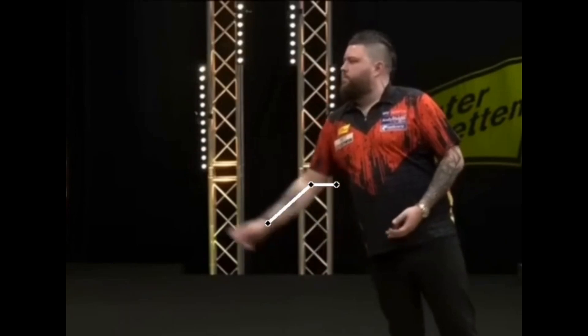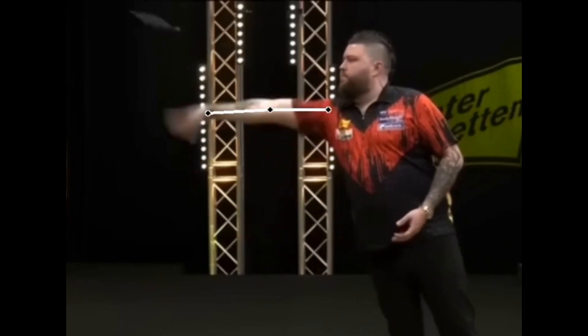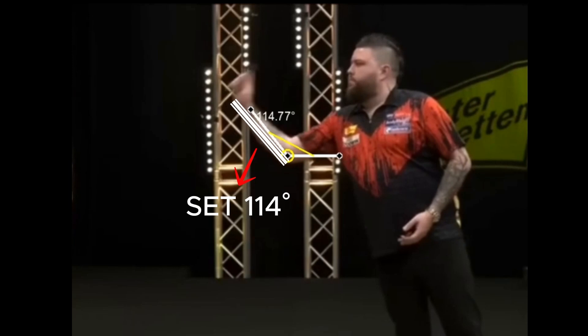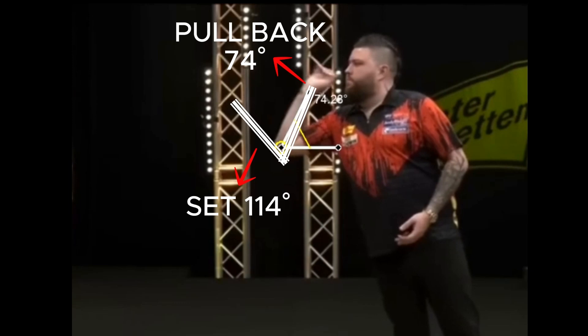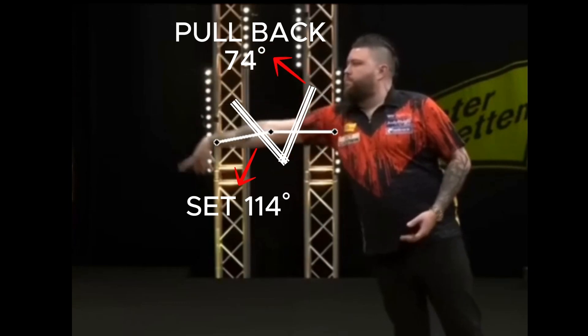It is difficult in the case of Smith to define the three phases of set, pull back, and release, because the movement is really very fluid. However, at about 114 degrees he locks the elbow, so we define the dart set there. He performs the pull back to about 74 degrees, and then releases. The release is perfect, with the arm fully extended and the wrist finishing all the way down.